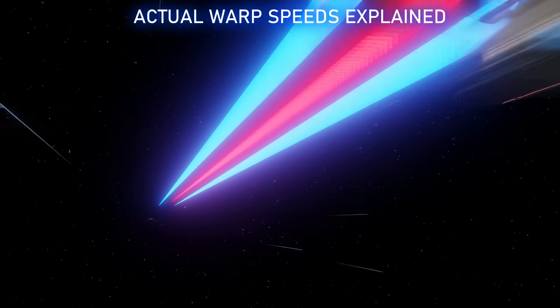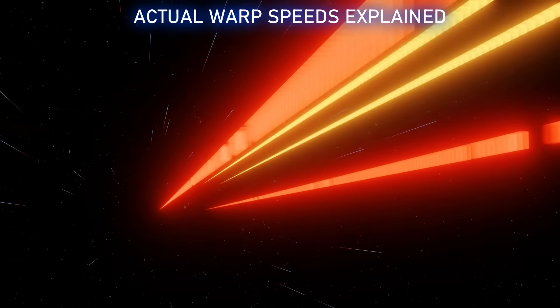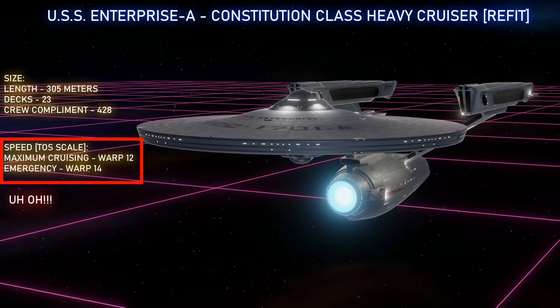The problem I'm referring to is warp speed — specifically how fast warp speed is actually supposed to be. It came up in the comments in my last video, which was an alternative battle scenario in Star Trek VI where Chancellor Gorkun's Katinga cruiser ends up actually fighting the Enterprise. I had written in one of the stats a warp speed about the Enterprise A being able to make emergency speed of warp 14, and I did put in brackets 'DOS scale.' But so many comments called me out, according to the information they had.